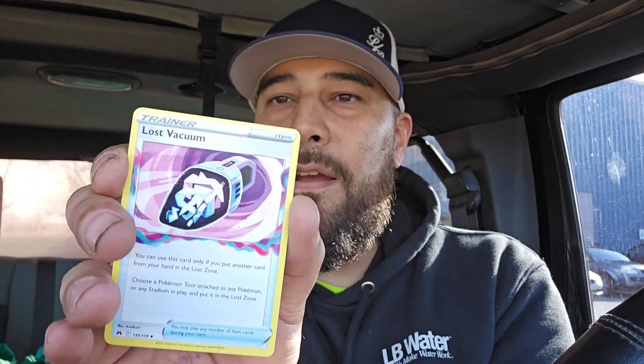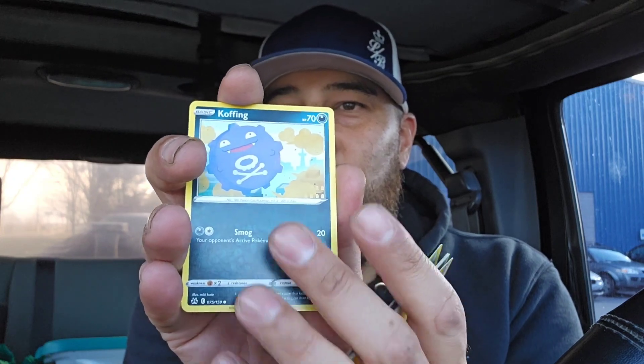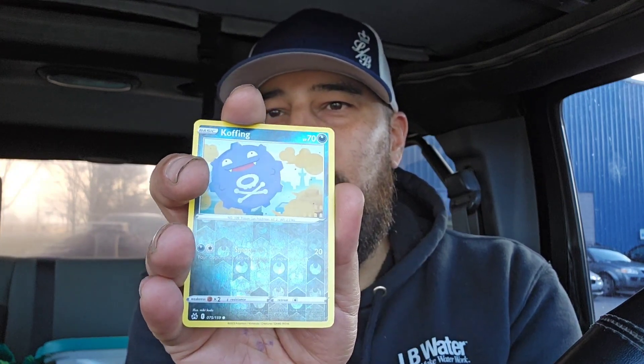Pack number four, let's open these up. That one opened up a little easy, so that's good. We're almost halfway there already — it's windy outside, I don't know if you can see my car shaking. One, two, three, four. Can we get a double banger? A Galarian Gallery hit and maybe even a secret rare? Hollow Cofagrigus and a non-holo Double. Two for four — I'll take that 50% hit rate all day long when it comes to collecting Pokemon cards.